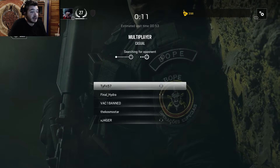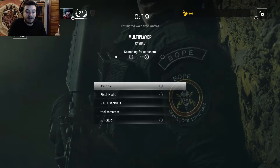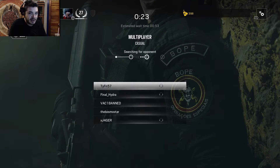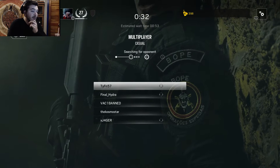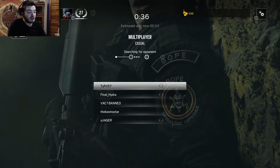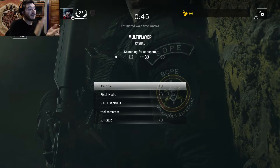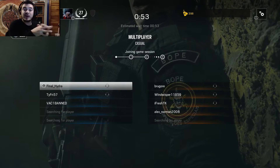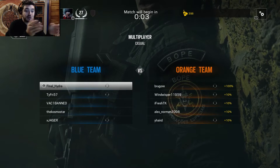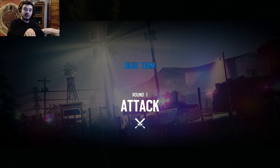So, Rainbow Six - for those of you who don't know anything about the series - Rainbow Six Siege is a 5v5 tactical shooter, objective-based, realistic first-person shooter. The objective of the game is to capture an objective, diffuse a bomb, or save a hostage and extract them. There are various objectives for each side and it's 5v5. We will all choose operators, which I'll show you in just a moment as we get into the game. There is the attack step and the defense step, and then they will flip-flop. The teams will switch and then this team will do the attack and this team will do the defense, and then it'll flip-flop again.